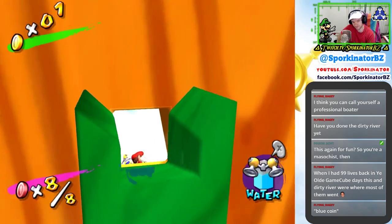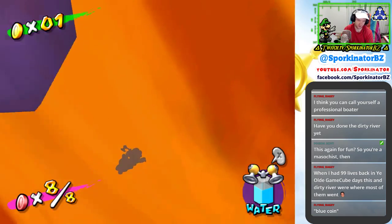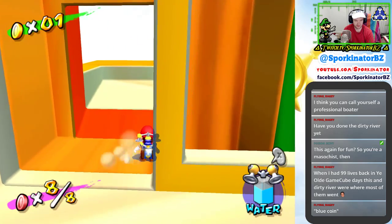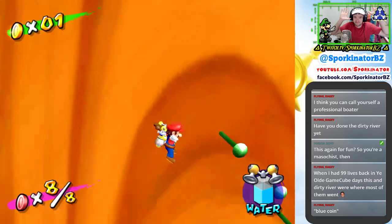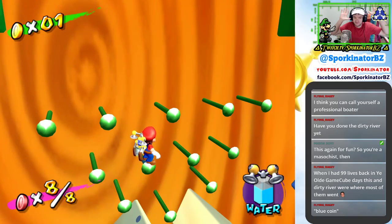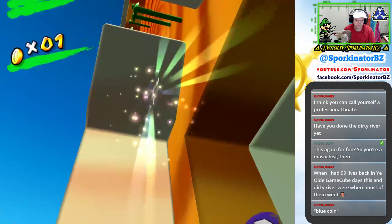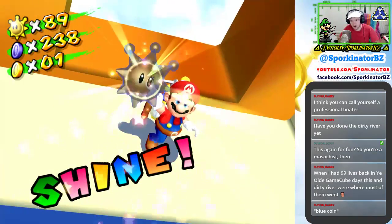And then to get the shine — this is the fun part. Getting the actual shine. You want to ground pound right smack dab in the middle here, and then don't press anything. If you do it right, you'll at least land near the shine. That's close enough. Easy. So easy.